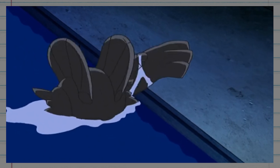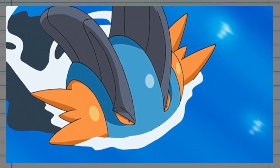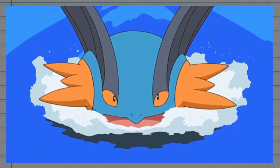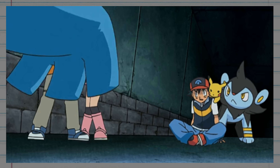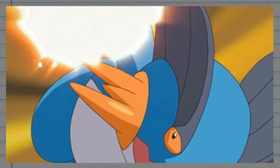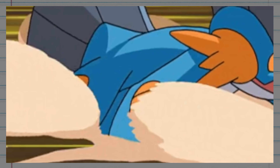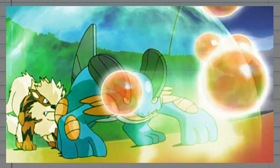Swampert is a very powerful aquatic Pokémon with eyes keen enough to see through the murkiest of waters and is able to swim faster than even a jet ski. It's also able to detect approaching storms thanks to its fins. But even out of the water, it's still a monster. Those huge arms aren't just for show — Swampert is strong enough to smash entire boulders with very little effort, and it's even capable of towing large ships with ease.